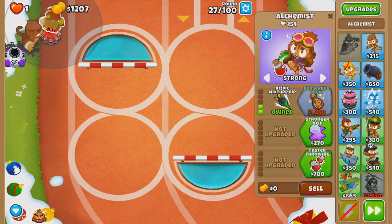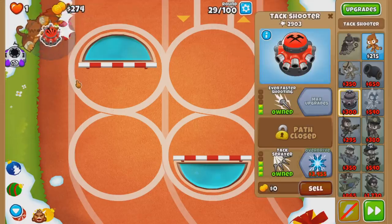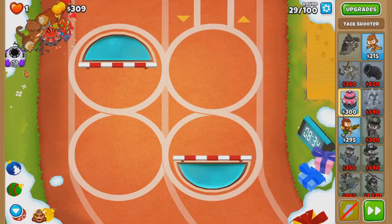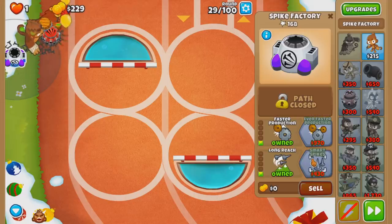Alright, almost to that off buff - just need to be a few more. Got it. Should use Pat. I think we're good. Now round 33, I'm going to go for smart spikes. That thing rapidly shoots out spikes at the start of the round, so I think it will be able to solo 33.